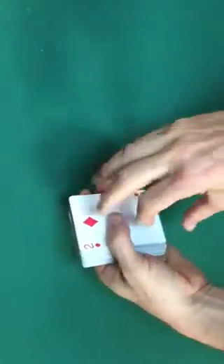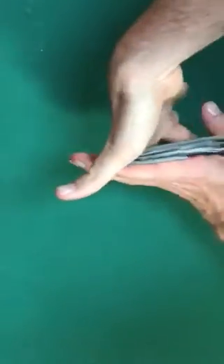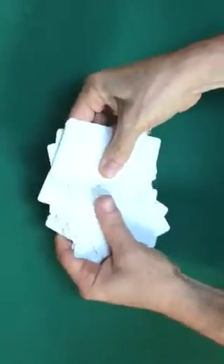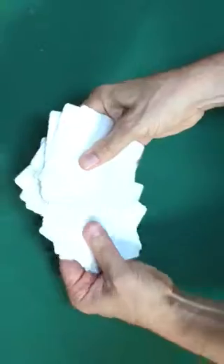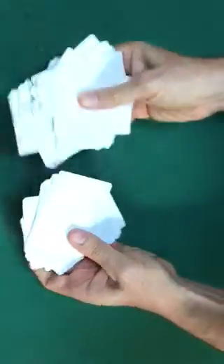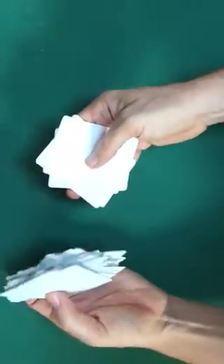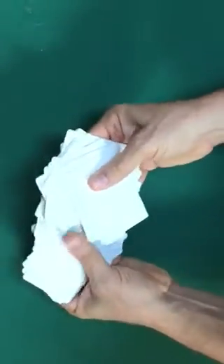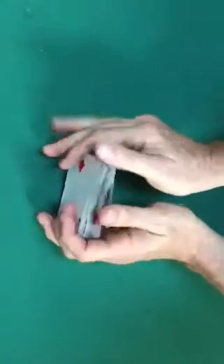First, we shuffle the cards using a sloppy shuffle, which basically makes a chaotic deck — putting any amount from the top to the bottom, bottom up to the top, single cards brought from the bottom to the top and then to the middle. You can even take the bottom of the pack and bring it to the top, and take a bunch from the top to the bottom, and so on. Then we square up the pack.